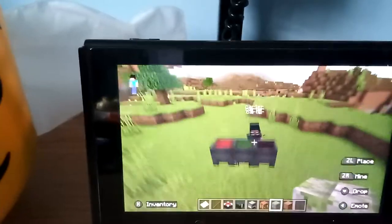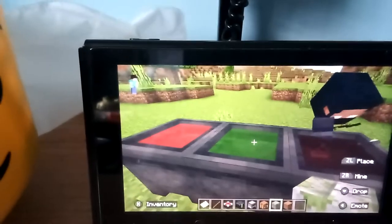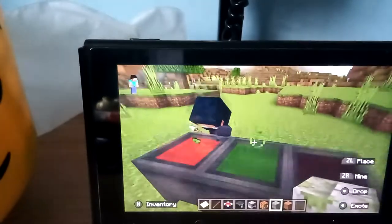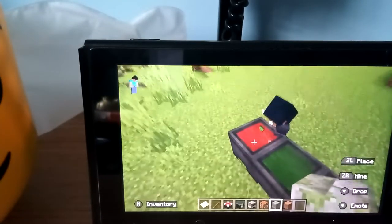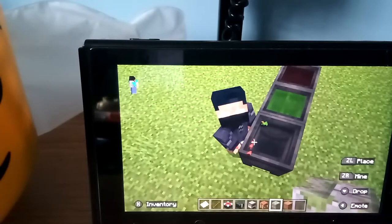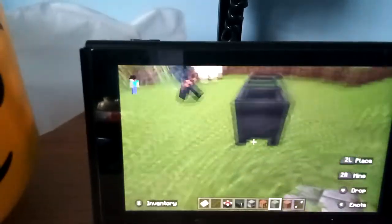I'm going to show you a cool arrow hack — how to get arrows of harming, poison, and instant healing. Just left-click it, and look what I just got: a stack of instant healing. Riley, you try it so they can actually see.